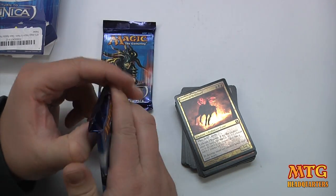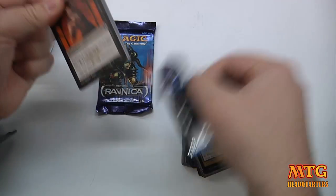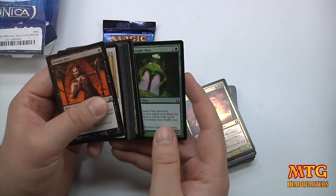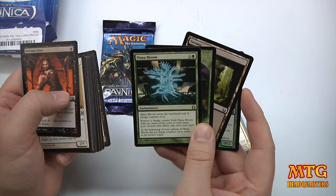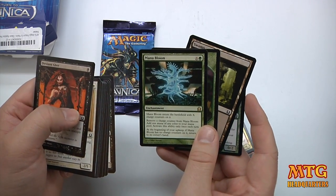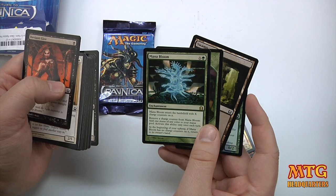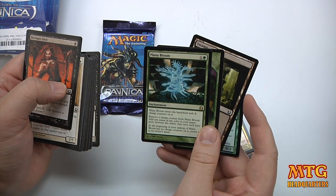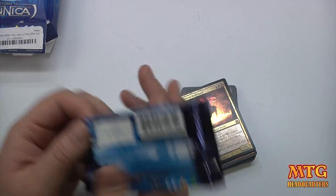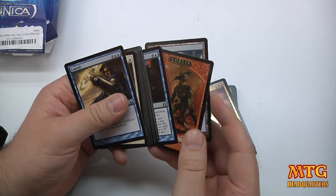Let's see if we can get anything to help out this intro pack with our two included boosters. Join the conversation down below. We got a Foil Gate Creeper Vine and our rare is Mana Bloom. Mana Bloom — it's X plus 1 to cast, enters the battlefield with X charge counters on it. Remove a charge counter: add one mana of any color to your mana pool, once per turn. At the beginning of your upkeep, if Mana Bloom has no charge counters, return it to its owner's hand. That could be very helpful — I wonder if you'd use that in a burn deck.